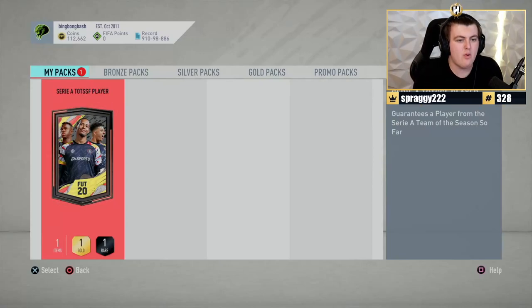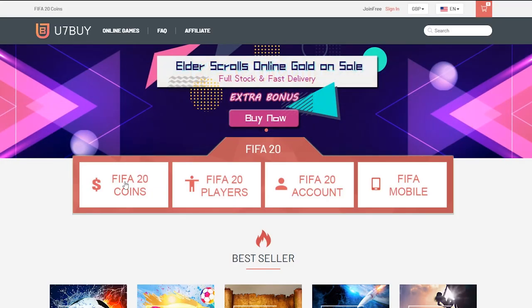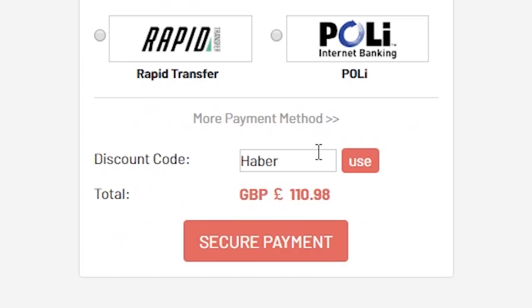How's it going lads? Welcome back to a brand new video. Today we have the free Ultimate Pack and Serie A TOTS Guaranteed Pack. For cheap, fast and reliable FIFA 20 Ultimate Team Coins, check out u7buy.com and use code HABER to get 5% off all your orders.